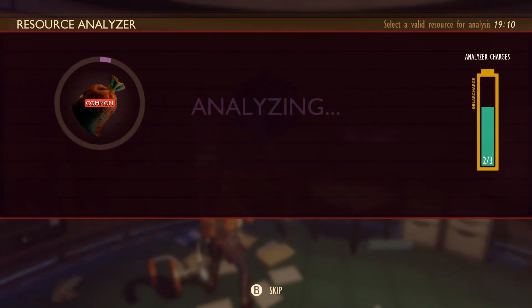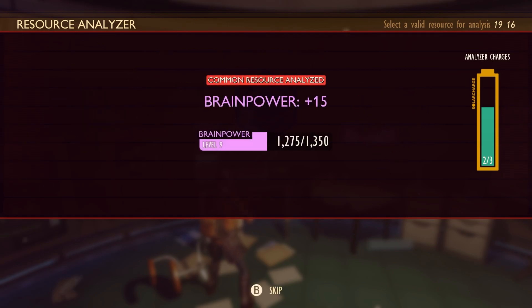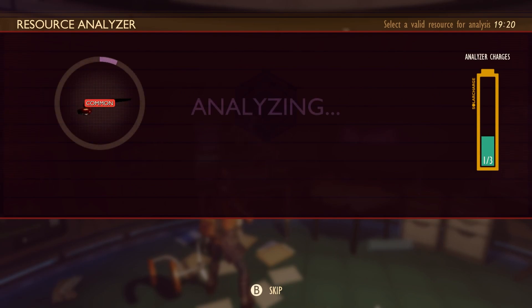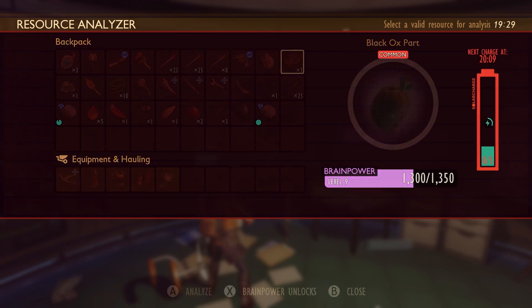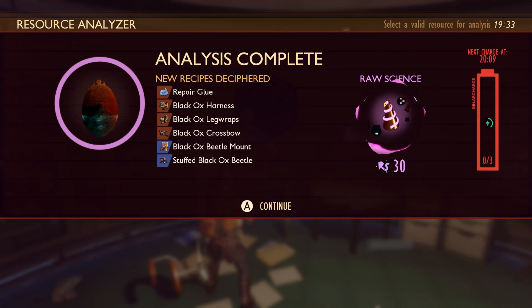Next we've got this — tough gunk. I bet that's a level three axe, so we've got to figure out how to make that. Fire ant pot — little fire helm, fire ant leg piece, but it doesn't give you the shoulder pads. Repair glue, repair glue. Black onyx harness, leg wraps. Like I said, black onyx — it's black ox. Black ox crossbow. I bet that body armor is top tier.